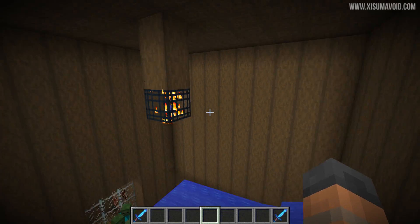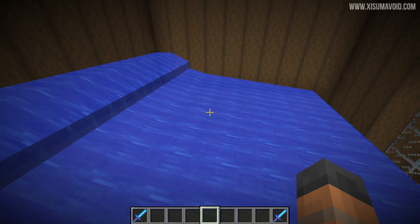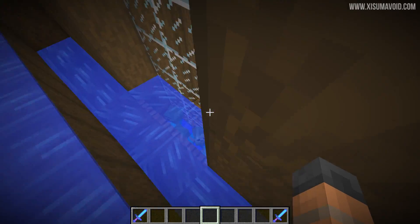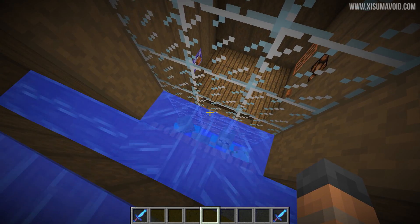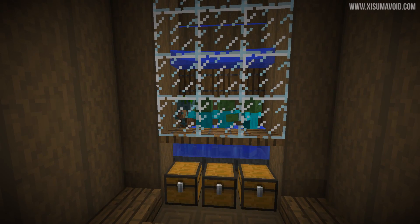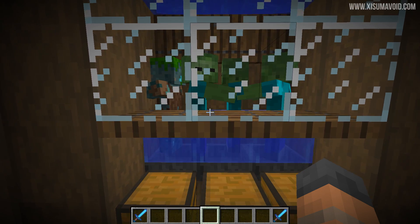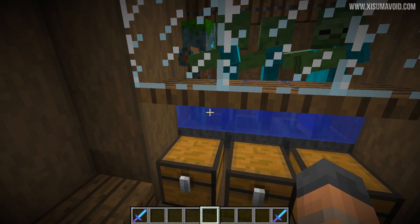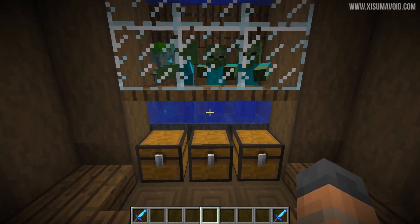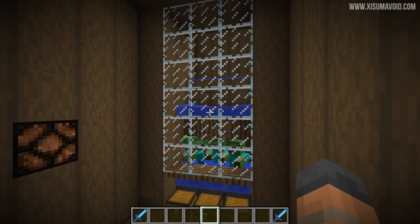We've got a spawning room right here, big enough so that the spawn rates don't get lowered when the zombies are in the water at the bottom — they're not going to stop other zombies from spawning. We simply funnel them into some water at the bottom where they can hang out, and after about 36 seconds of being in the water they will turn into a drowned mob. They do not need to be fully submerged — they can actually just stand in the water at the bottom and eventually convert.